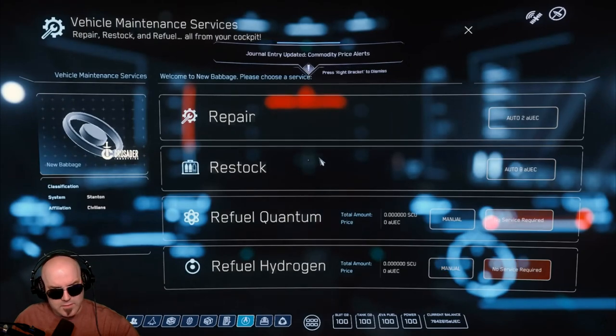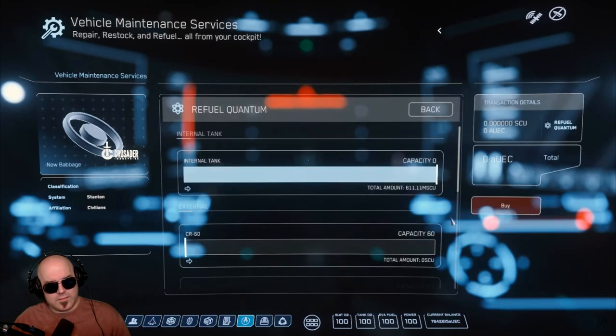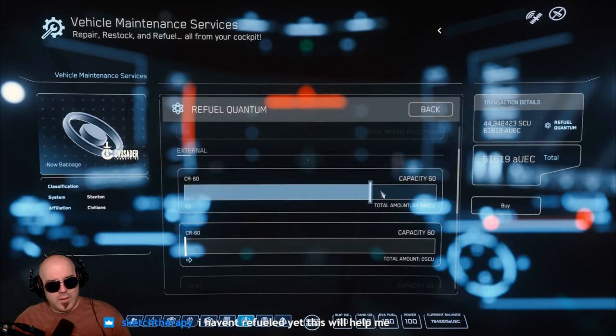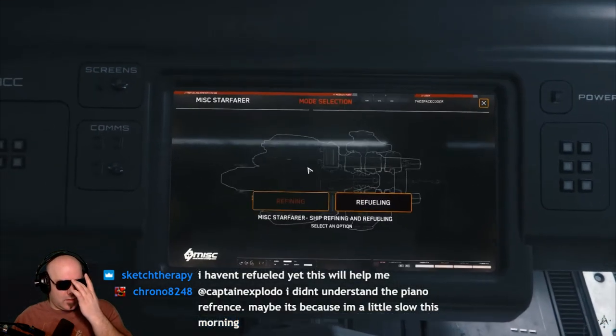Preparations for refueling are very simple. All you need to do is buy fuel into the fuel pods. You can do this through the ship services menu in your mobi glass by selecting the manual option. Here you select what fuel and how much you would like to buy. Make sure to note how much you paid per SCU of fuel — it will be important later. The filling process is going to take a few minutes, so be patient.